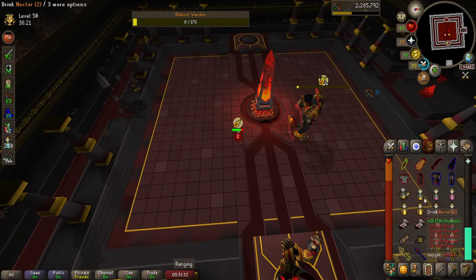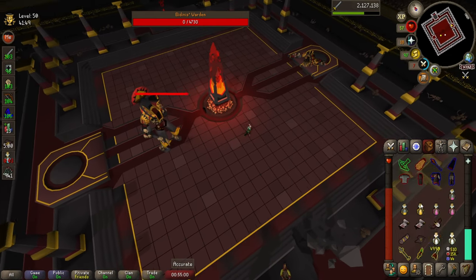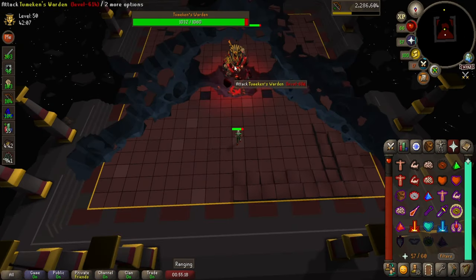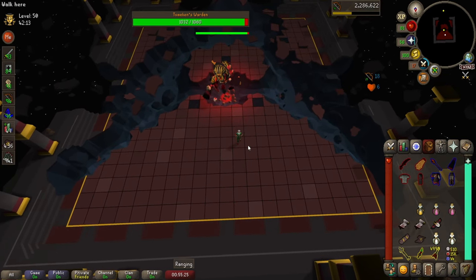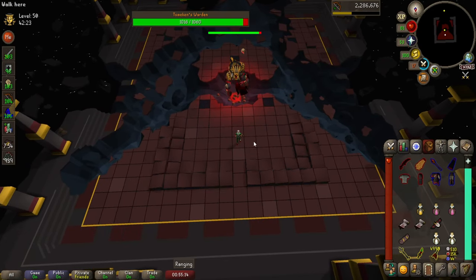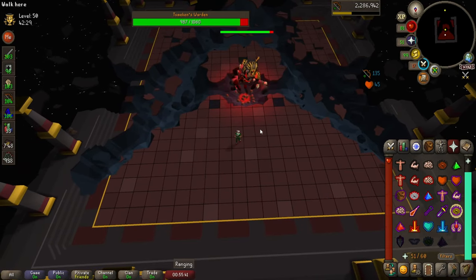When the first warden is dead, heal up, restore your prayer, and equip your ranged gear — you're always going to fight the last boss with your ranged setup. The last warden will throw shockwaves at you in a specific repeating order. Stand on the third tile, then first tile, then second tile — rinse and repeat: third tile, first tile, second tile.